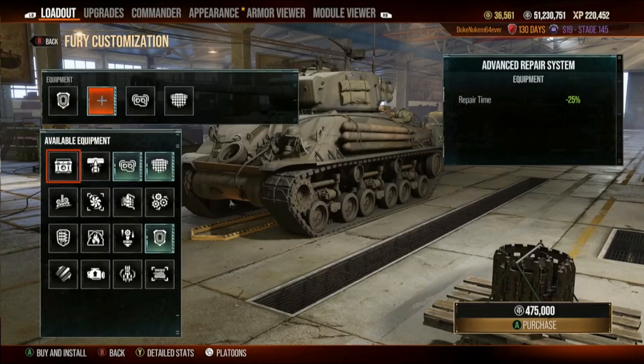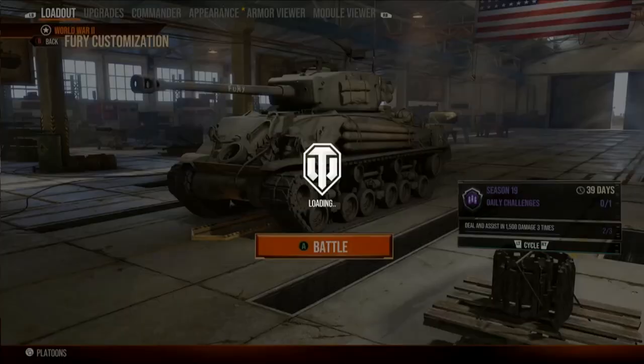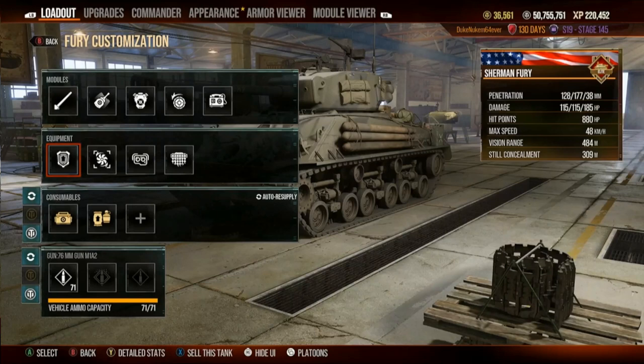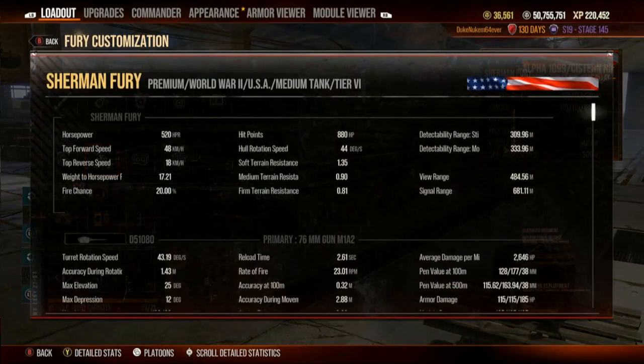Watch this — this fan is going to increase the vision to 484. Also, it's going to reduce the reload and increase the aim. The accuracy on this gun is 0.32 — real solid for a medium tank. Reload down to 2.61.